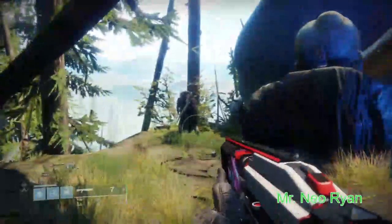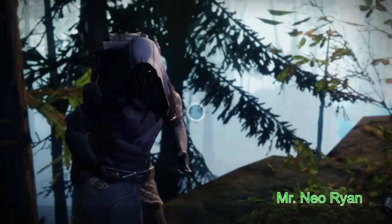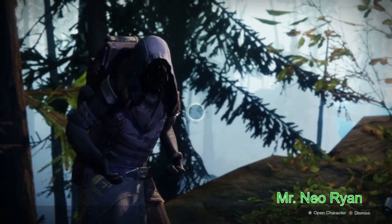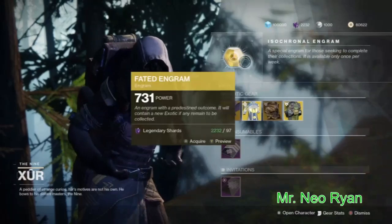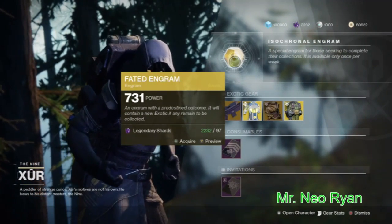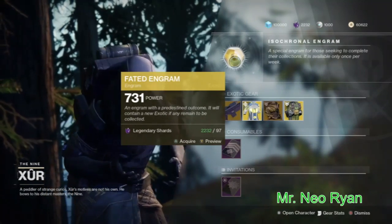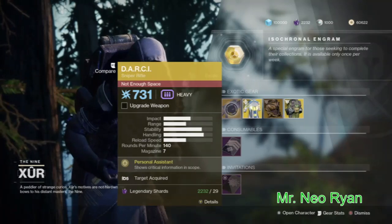There he is right there — let's see what he has, see what tentacle face has. So he has, as usual, the Fated Engram that can get you every exotic from when Destiny 2 came out up into Forsaken. And there's the Darcy, a good sniper.